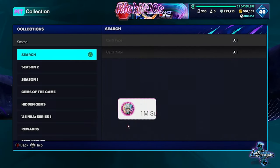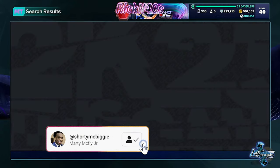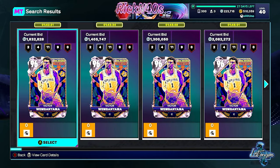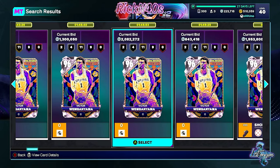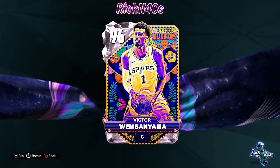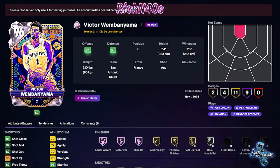One thing I wanted to do is go over here to see what exactly Wembanyama is going for on the auction house. We're like an hour into this pack drop, maybe two hours in. It's at 1.8 million — do you think anybody's gonna see this two million off of this Wembanyama card? We're gonna pull packs to get Victor Wembanyama but we're not going crazy — maybe 10, maybe 20 bucks, something slight. We're not going heavy on these.